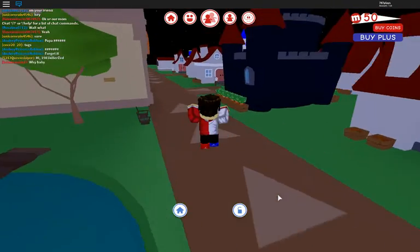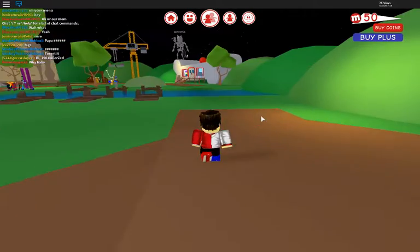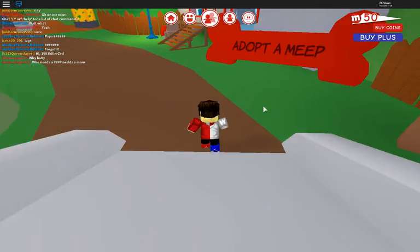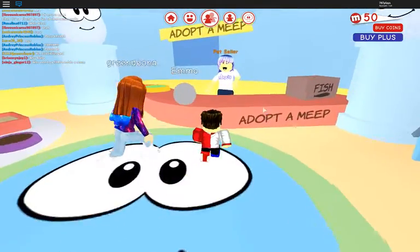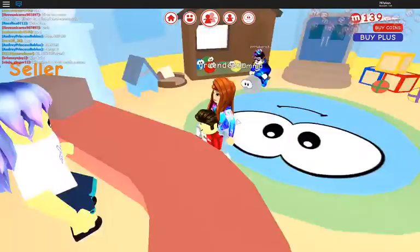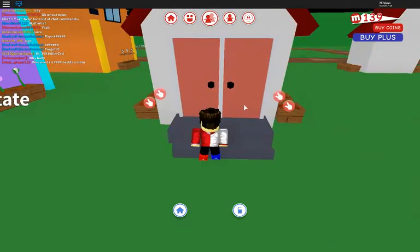Alright guys, we have seven fish. Let's go return them and see how much money we get. I love the playground, it's just so nice. We are not adopting a Meep right now. One hundred and thirty-nine coins — let's go! Alright, let's go back to my house and get that chair.